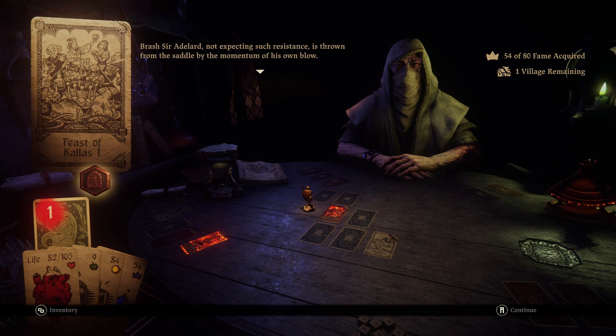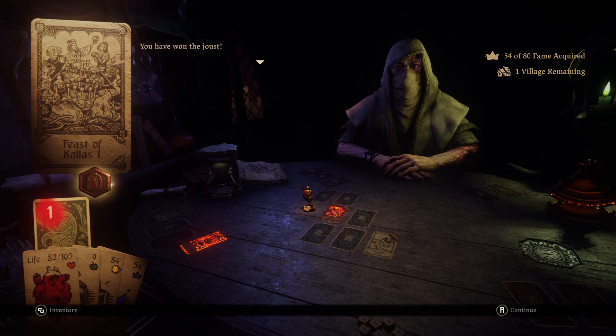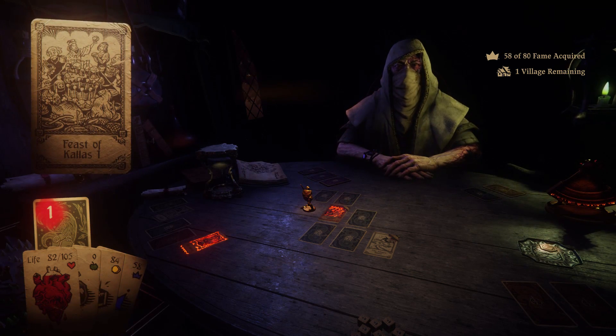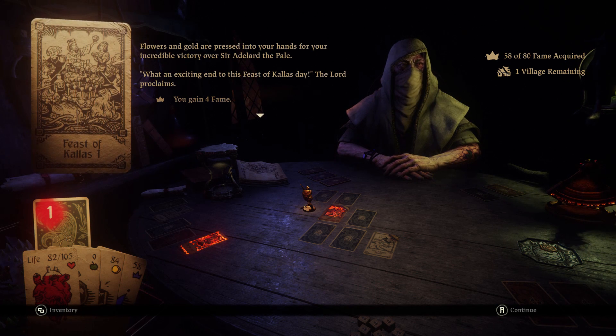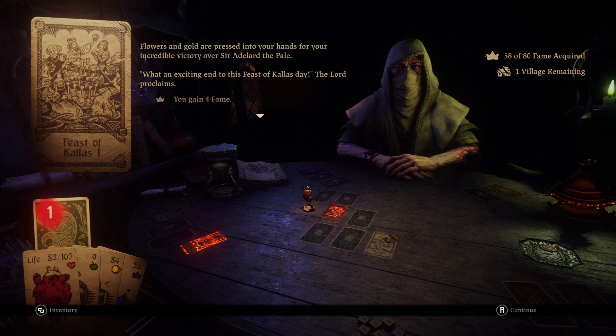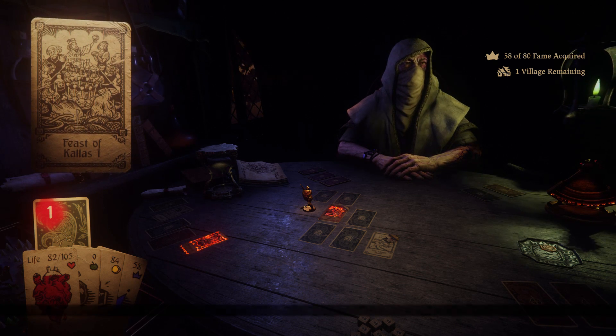Brash Sir Adelaide is not expecting such resistance — he's thrown from his saddle by the momentum of his own blow. You have won the joust. Flowers and gold are pressed into your hands for your incredible victory over Sir Adelaide the Pale. What an exciting end to this Feast of Kallus day, the Lord proclaims.